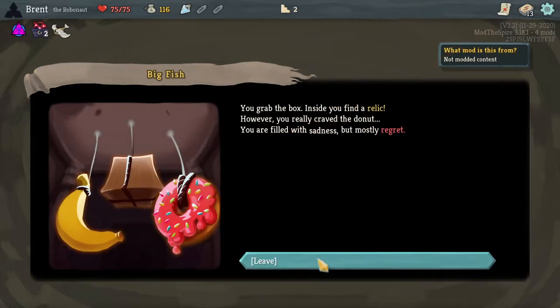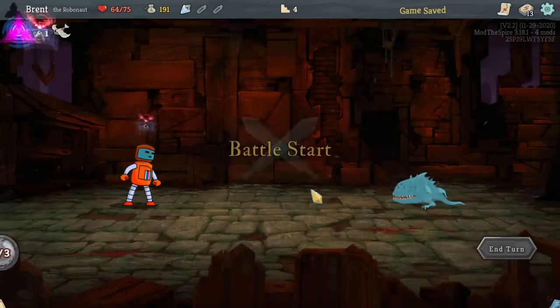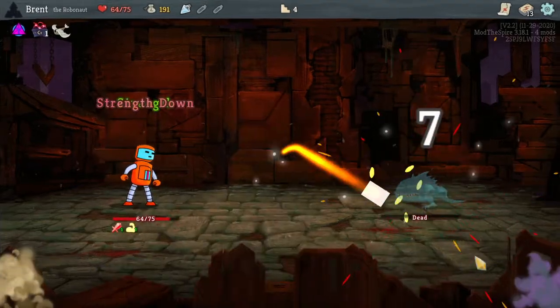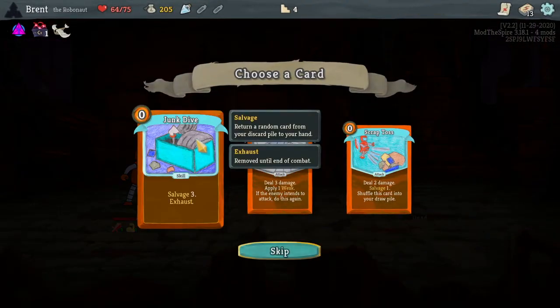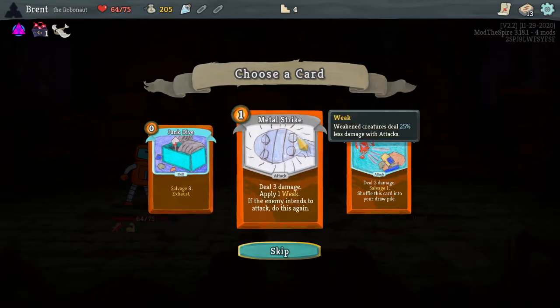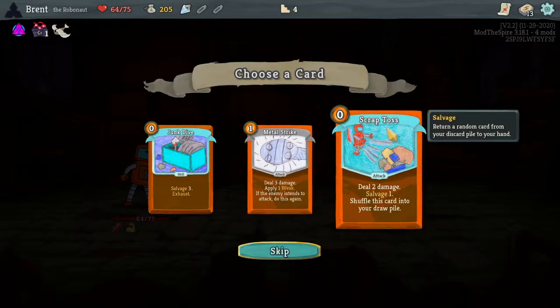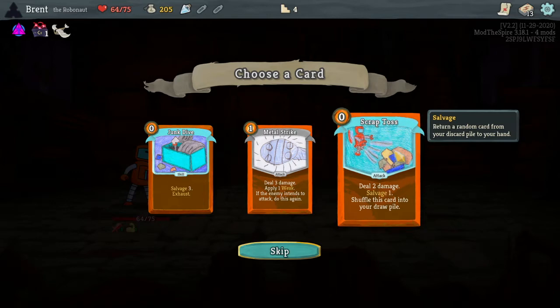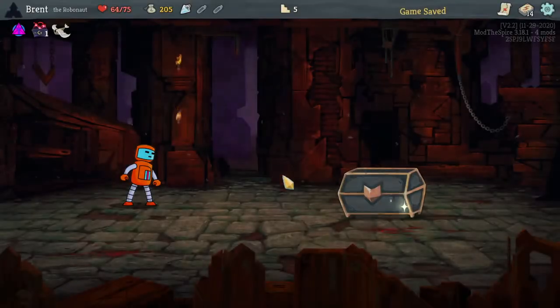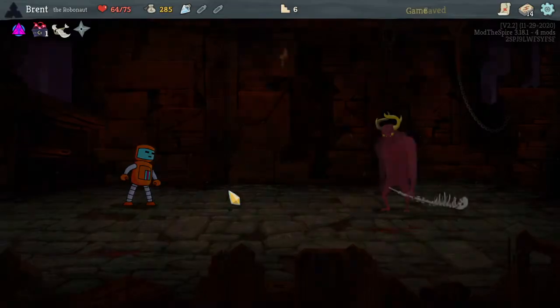We'll take the Toy Ornithopter relic — not the best but we'll take it. Getting 75 gold and a little bit of damage — not too bad. Regret in the first hand kind of sucks, and we don't take damage though. Salvage three — I don't think we have enough cards to really use that efficiently yet. Mental Strike: three damage, apply one weak, then attack it again — not bad but not necessary yet. Deal two damage, salvage one, shove this card into your draw pile. I kind of like that as a good one to pull back with other salvage cards because it's free two damage and then it goes back in the deck.